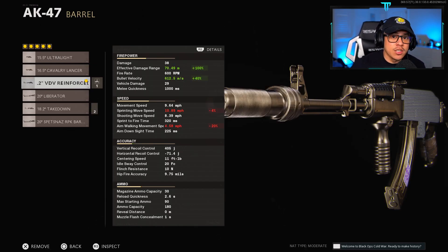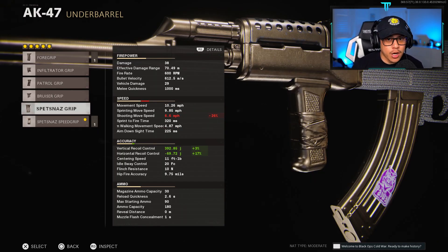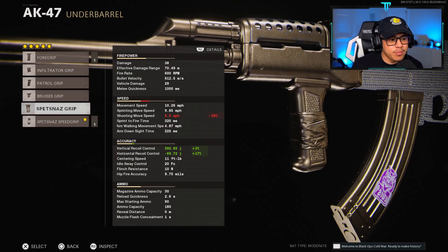The main reason we're using the VDV Reinforced barrel is because it extends damage range out to 70 meters. Most multiplayer engagements happen within 40 meters, but on larger maps a 300 millisecond TTK extended to 70 meters is huge — that puts the AK-47 very competitive with the Fara 83. For under-barrel we're going with the Spesnaz Speed Grip. You could use the Spesnaz Grip for harder recoil control, but mobility is a category assault rifles already lack in. This attachment helps us move around the map faster and also helps with horizontal recoil.